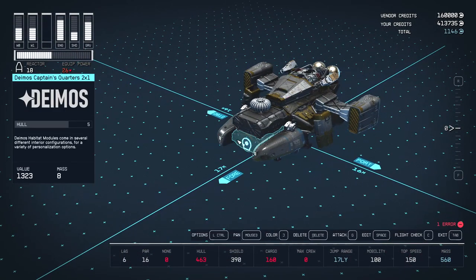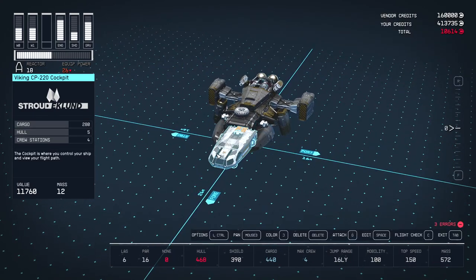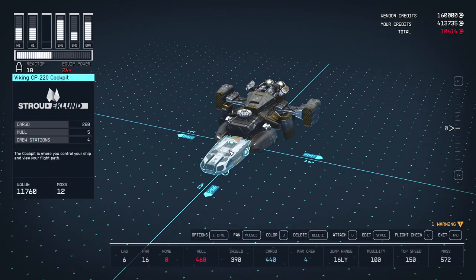The first step is to replace the cockpit. Stroud Eklund cockpits have the same width as the other class A cockpits but have two more crew spaces. There'll also be a room here when you're inside the ship. There's really no reason to use any other manufacturer.